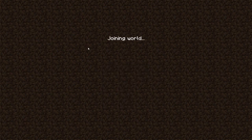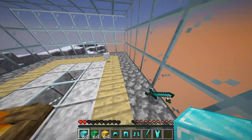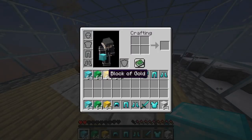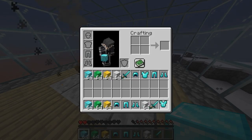Then all your stuff should be here. Probably want to hop off the campfire. As you can see, I have a duplicate of everything. I did build a barrier around me so everything wouldn't fall out.